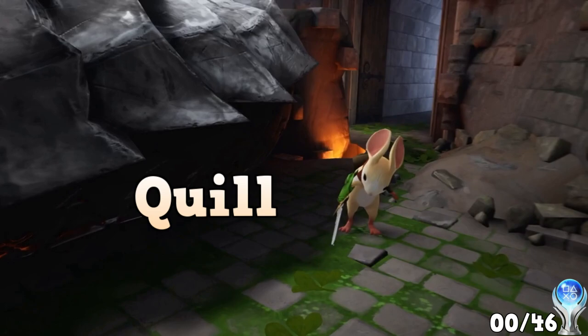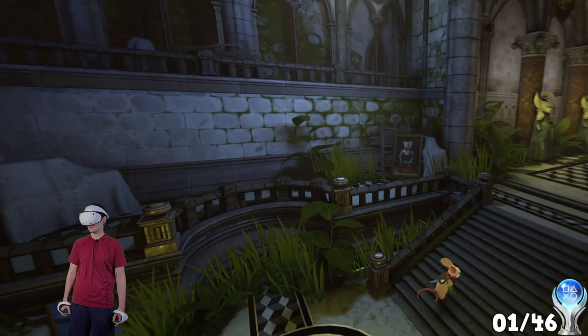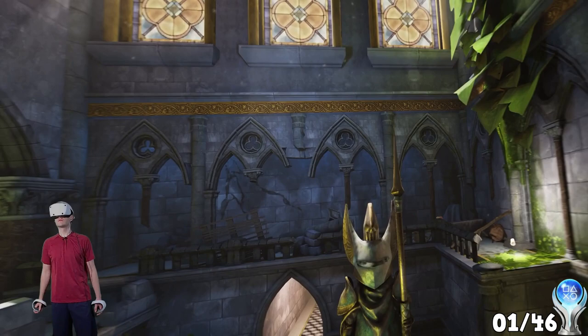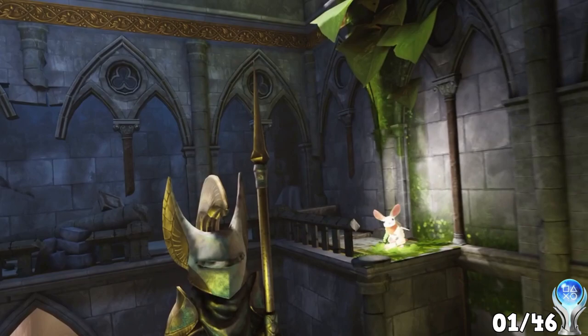After defeating Sarfog and rescuing Uncle Argus, Quill continues her adventure to eliminate the evil forces that threaten her homeland. The first trophy is obtained after Platydan and Quill enter the castle together. Shortly after that, they come across their first Forgotten Fragment, of which there are a total of 48 to collect throughout the game.